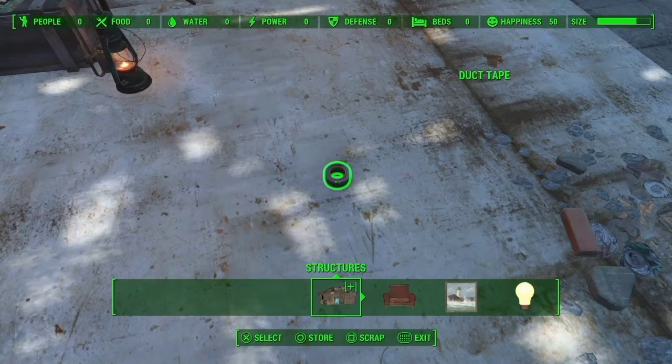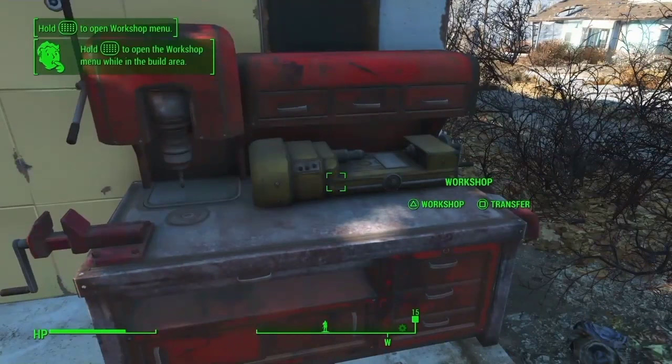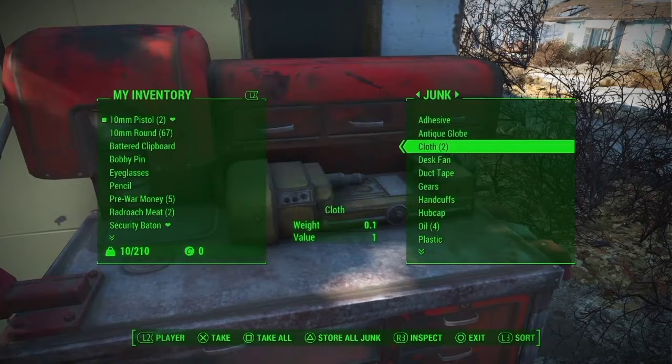The timing is pretty specific, but if you get it right you should see two menus at the same time. After taking the steps at both menus, you can go into your workshop, and when we go into it right here, we will have an adhesive as well as our duct tape right there.